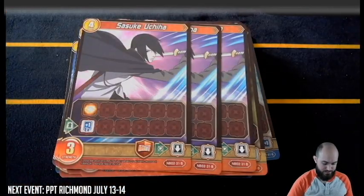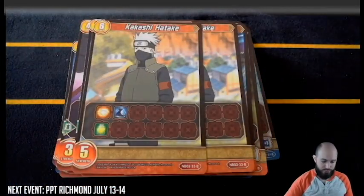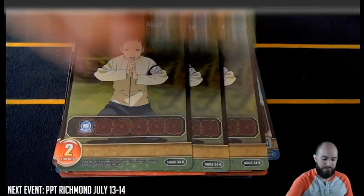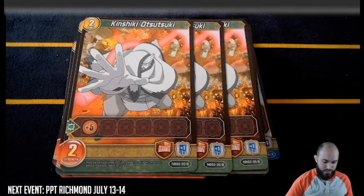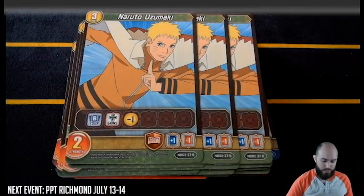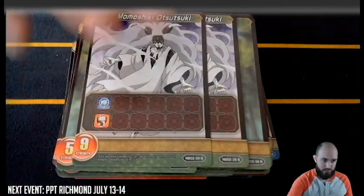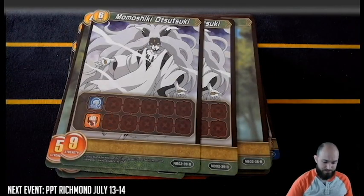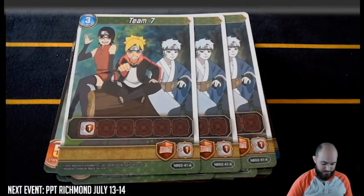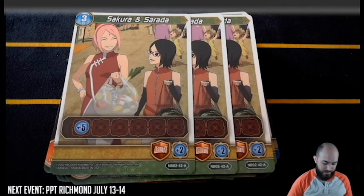Sasuke, two Sakuras, two Kakashis, three Shikadais, three Kinshi, three Shikamarus, three Narutos, three Shinos, two Momoshikis, two Borutos, three Team Seven, three Sakura and Sarada — sorry, Sarada.